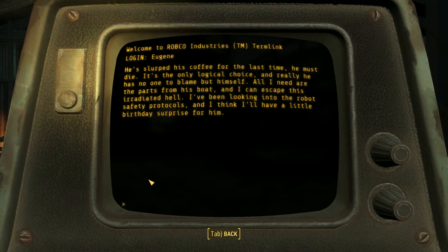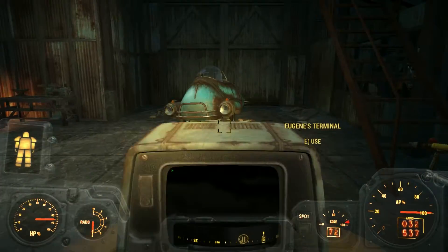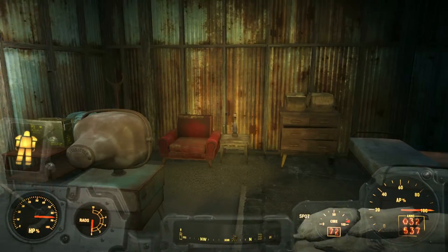Twenty-somethingth day at Reeb — for the last time, he must die. It's the only logical choice, and really he has no one to blame but himself. All I need are the parts from his boat and I can escape this irradiated hell. I've been looking into the robot safety protocols, and I think I'll have a little birthday surprise for him. Death by robot, apparently.